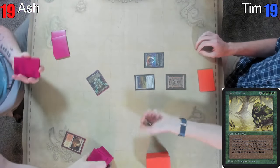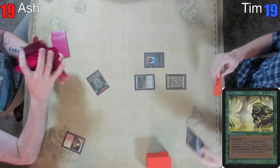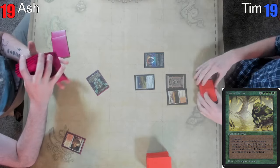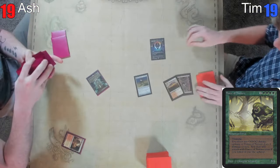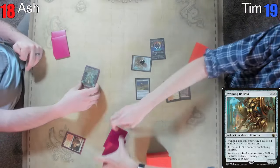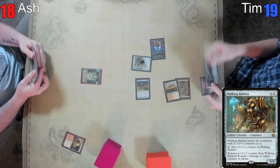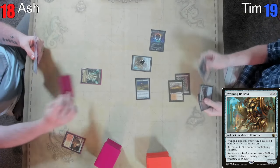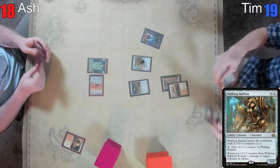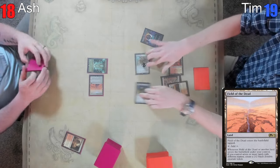Odds are ouchy — that dice is rigged clearly. You can go with the orange one next time. Draw for turn, play this Plateau — combat, attack for one, I accept. Ballista X equals two — pass the turn. Okay, we are doing stuff and things? Absolutely not. I'll play this Field of the Dead and pass the turn.